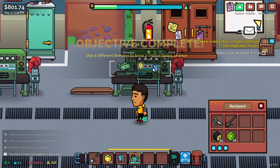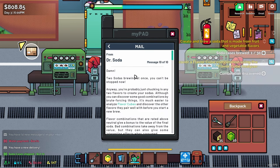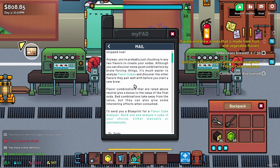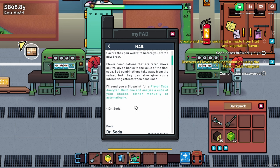Three dollars is my base price and it says $3.15, so there's a $0.15 combination bonus. Mastery up, and we got a research point and some mail — must be from our farmer friend. Then there's a letter from Dr. Soda: 'You're probably just throwing in any two flavors — but you can discover good combinations by brute force. It's much easier to analyze flavor cubes to discover flavors they pair well with. Combinations rated above neutral give a bonus to the soda's value; bad combinations take away from value but can give interesting effects when consumed. I'll send you a blueprint for a flavor cube analyzer.'